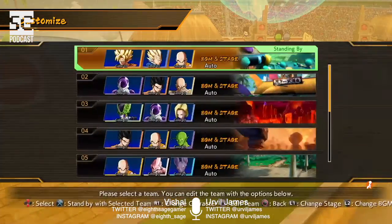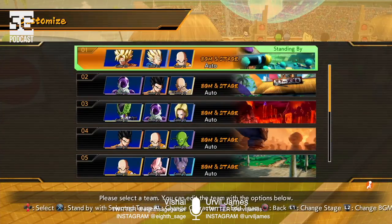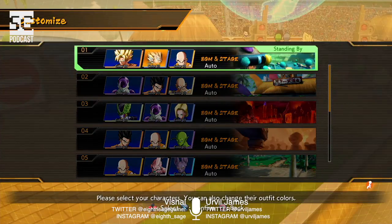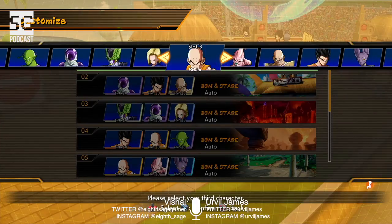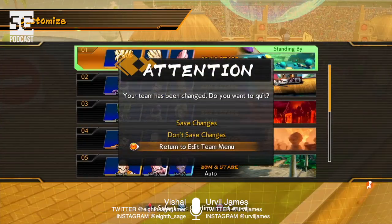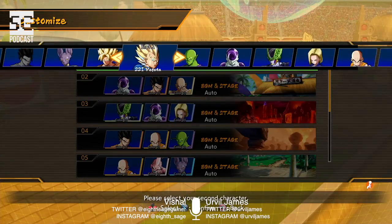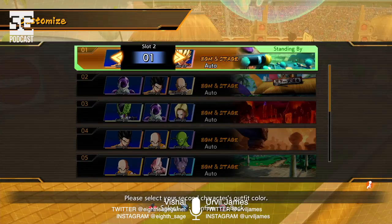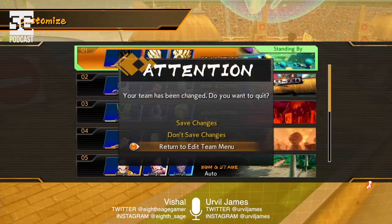We can edit the team — the game plays in threes apparently. You can change character and edit team. We'll go with Majin Buu as one pick — he's pretty strong. For slot three we'll go with Goku, keeping it in the family. Number two is Vegeta, number one is Goku.